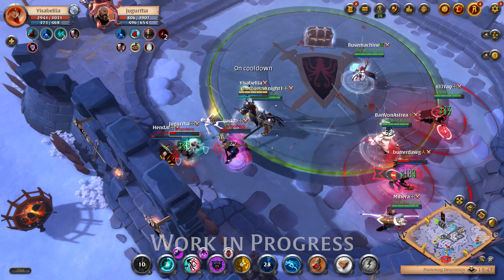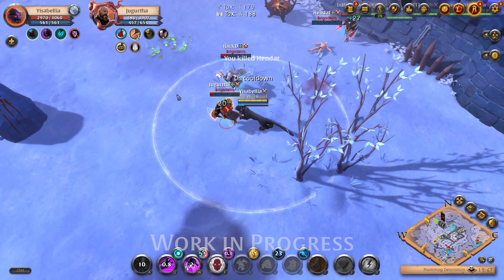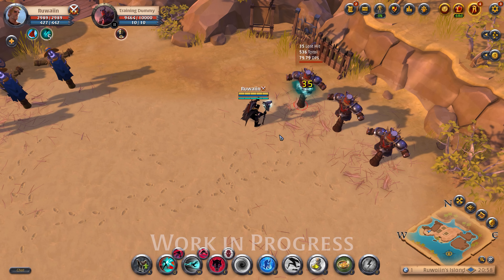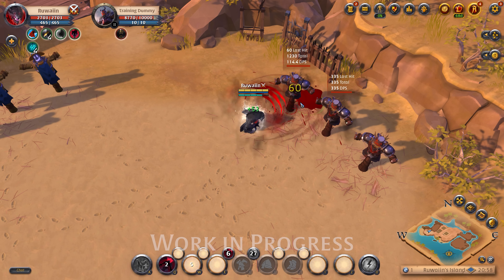But beware — while in your shape, you don't have access to any armor abilities or potions. However, buffs that were already active before you transformed do carry over. That means you can activate Hunter Jacket in human form, then transform into Werewolf and keep the auto-attack buff.